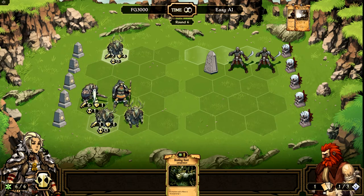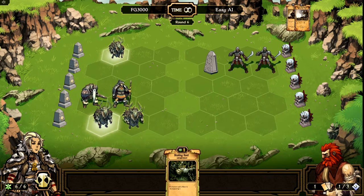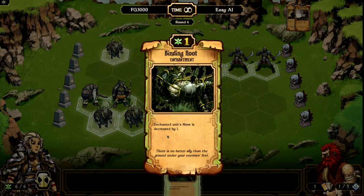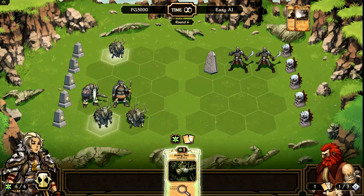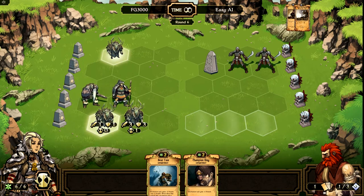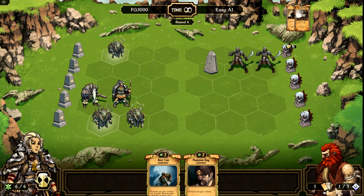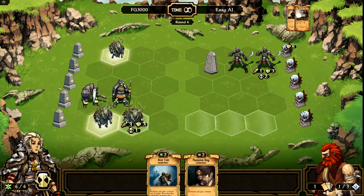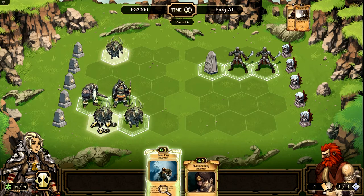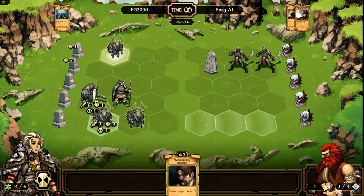This turn I have two people attacking. I have this guy up here attacking for two, and this guy attacking here for one. I have this spell called Binding Root again, which decreases movement by one — basically a root. I'm going to sacrifice this card and let's see what else we get. I'm going to put this Bear Paw on this card here — that gives him plus two, plus two, so now he's a 3-3 creature.